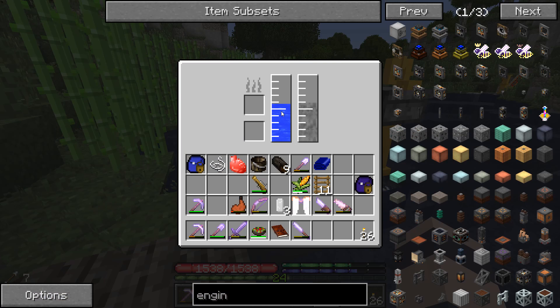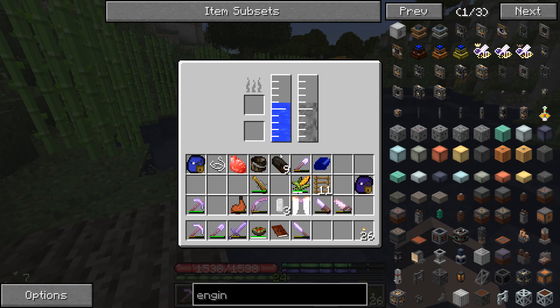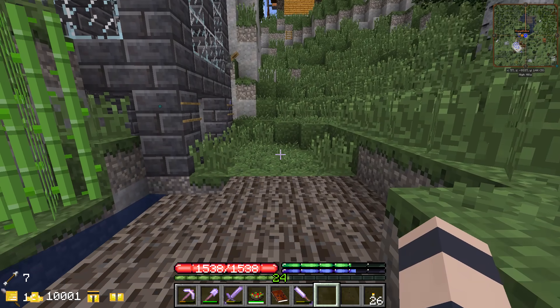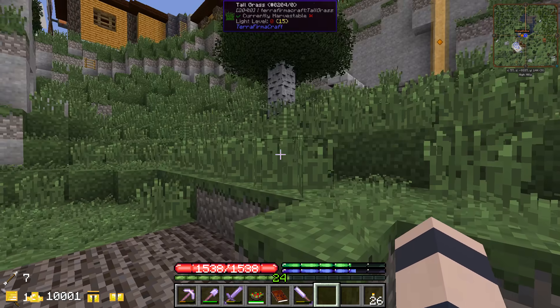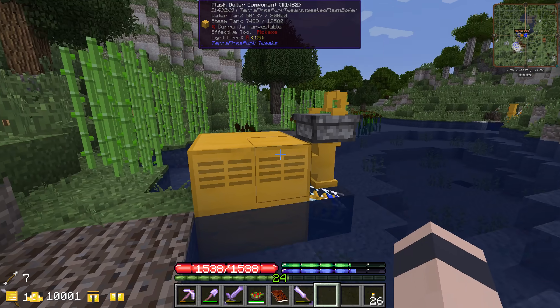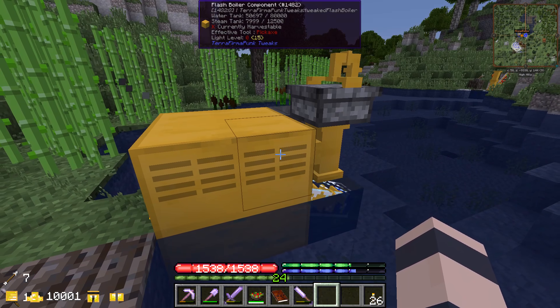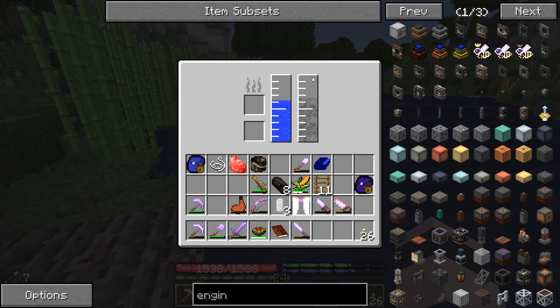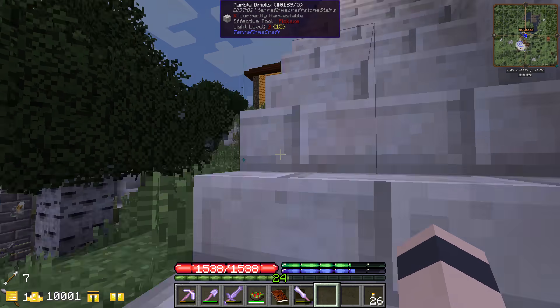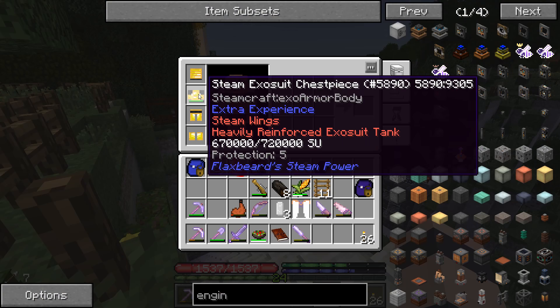So we made this boiler last time and it exploded. We made it again and it has since crashed my game at least five times. We gotta be careful how we look at it - very slowly, very gently. We can't put fuel in if there is no water in it, otherwise it explodes and crashes the game. We can't let it fill up with steam otherwise it crashes the game too. I gotta make a backup before I use that thing.